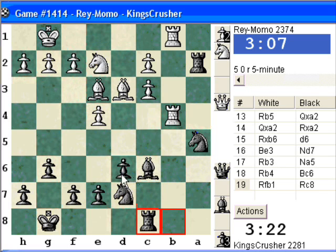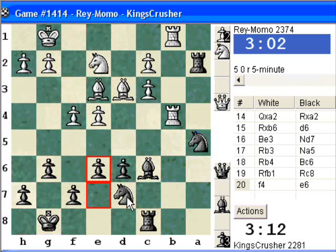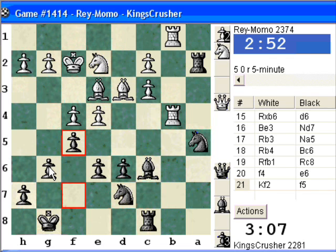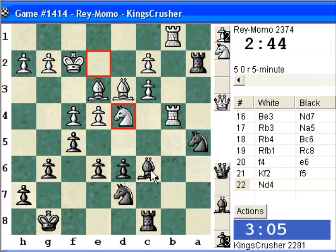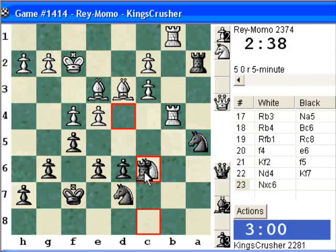Let's do this — rook c8. I don't know, I'll be threatening E6, is it worth it? F5 — I just want to get control of e4. That was B4 maybe.